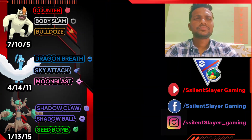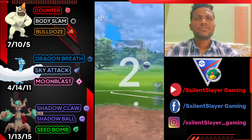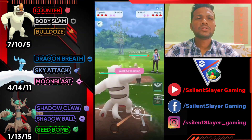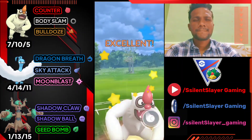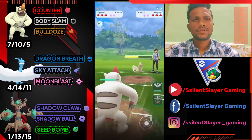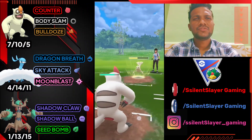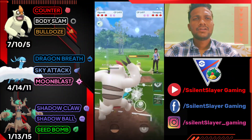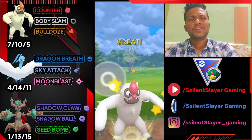Moving on: Vegrowth versus Dewgong — it's a good start because of type advantage and we got Counter. Using Body Slam, almost taking 50% of its health. It's definitely Icy Wind.